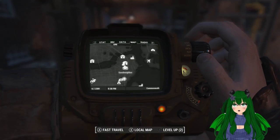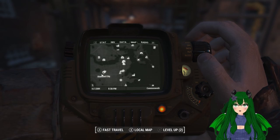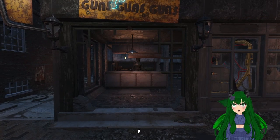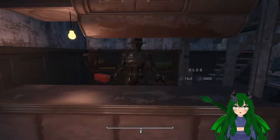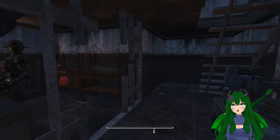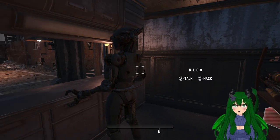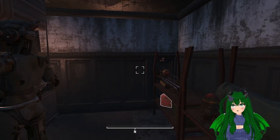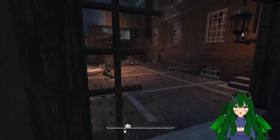The next location to find the Fat Man is actually in Good Neighbor, which is right here on the map — Diamond City is over here for reference. Once inside, just go over to Guns, Guns, Guns and you'll see an Assault Tron named Cleo. Behind Cleo on a shelf you'll see the Fat Man. If you're sneaky enough you could steal this and not get caught, but if you get caught, Cleo will end you — so good luck with that.